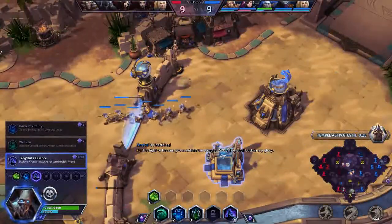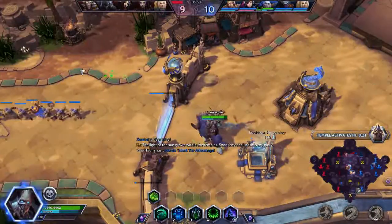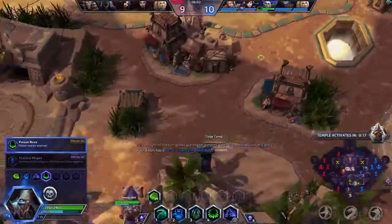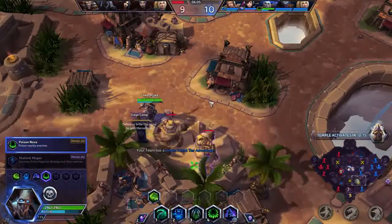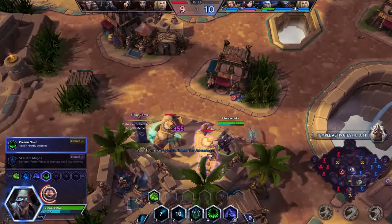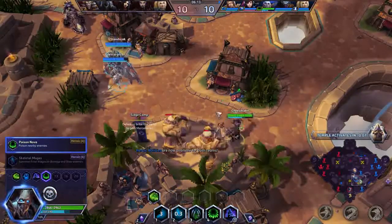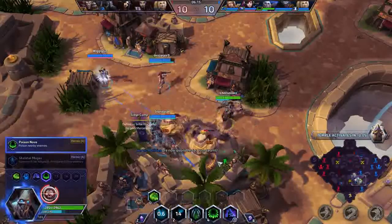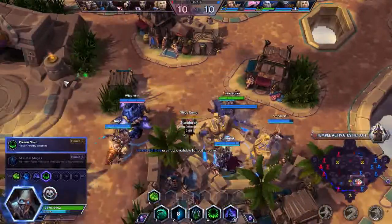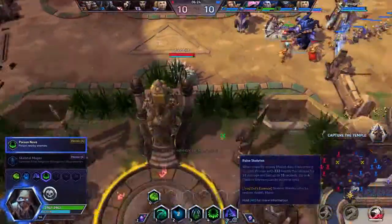We've got 30 seconds. We should probably tap this out. Mage use is probably better but I like posing at Nova — it really backs people off. Now that the objective is about to come up, we can take this siege camp and get free push, and then the enemy team has to split up and decide whether to take the siege camp or fight on the objective.